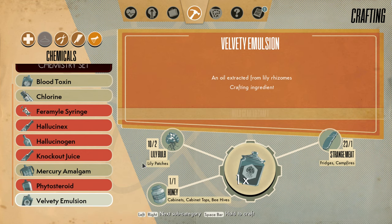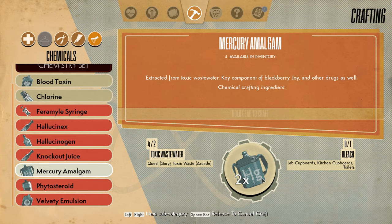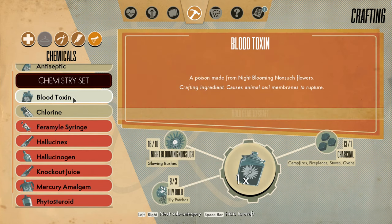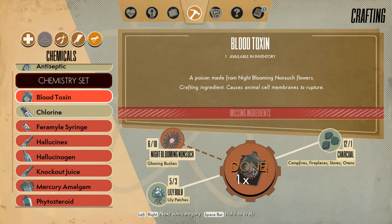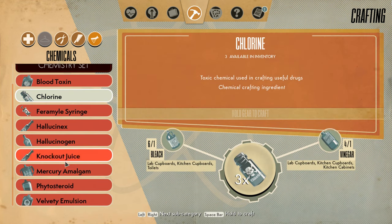So let's just make a bunch of stuff. Lily bulbs, honey, and strange meat. I forgot what this actually does, but let's craft it just to sell it if nothing else. Let's make some more mercury amalgam. Blood Toxin uses a lot of night-blooming nonsuches, more lily bulbs and charcoal. This is going to be hard to make a lot of — lily bulbs in particular are pretty rare. Causes animal cell membranes to rupture. That is nasty. So that's all I can make for now.